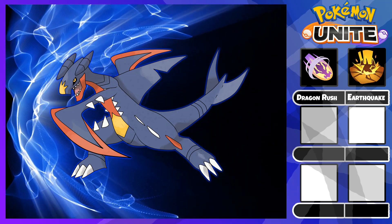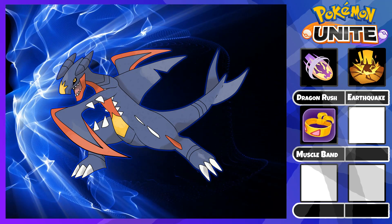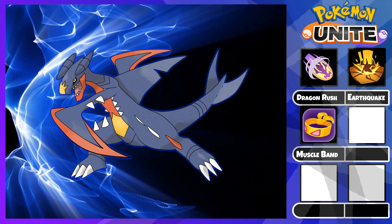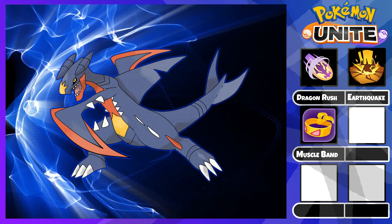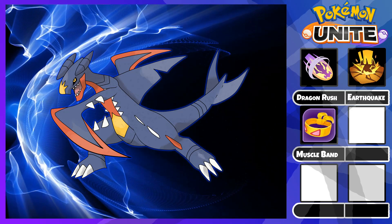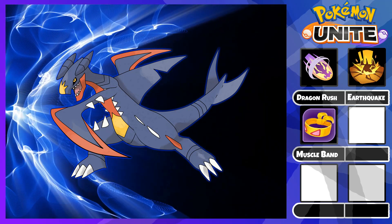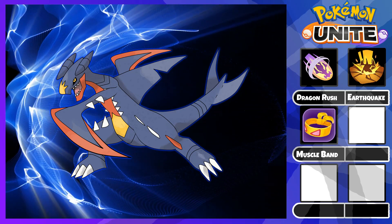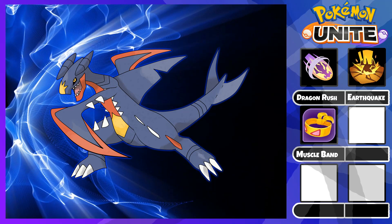Moving on, we have the held items. First, it's the offensive item, Muscle Band. This item offers attack and attack speed as the base stat, which is excellent for Garchomp because most of his damage comes from basic attacks. Furthermore, Muscle Band's passive deals 3% of the opposing Pokemon's HP as bonus damage, so it helps immensely while farming and doing objectives. Garchomp's basic attack with 5 stacks is extremely quick, so he can kill Drednaw and Zapdos very quickly and no tanks in the game can survive against Garchomp for long.